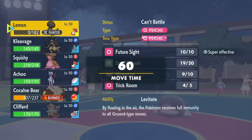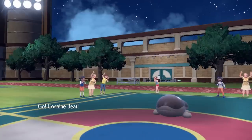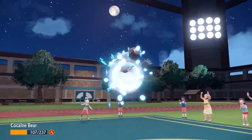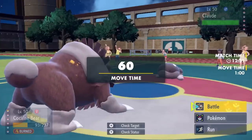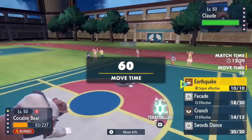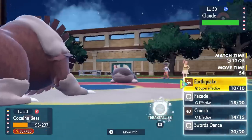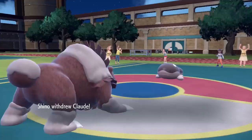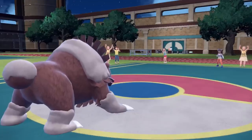I should have gone for Future Sight or Psychic, but regardless, Clodsire is now rocking with negative Attack power and I can freely bring in the bear. I'm afraid to click Facade just because Zoroark can come in at any time — but then again, if it does switch in it can't really outspeed under Trick Room and just dies to a Crunch. I go for the Tera Normal here just to get rid of that Ground typing.